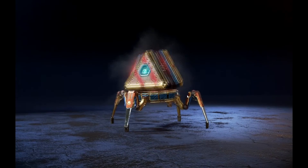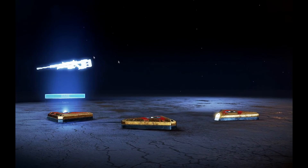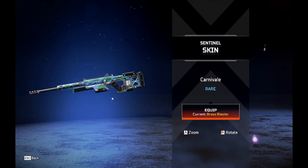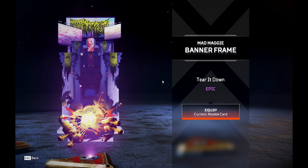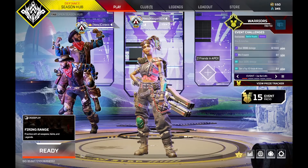Okay, I guess we should start. First pack, here we go. Will I cry? Good start — two blues, a purple. We got a Sentinel skin, very terrible. The Maggie banner frame and then the Lifeline drop pod thing.